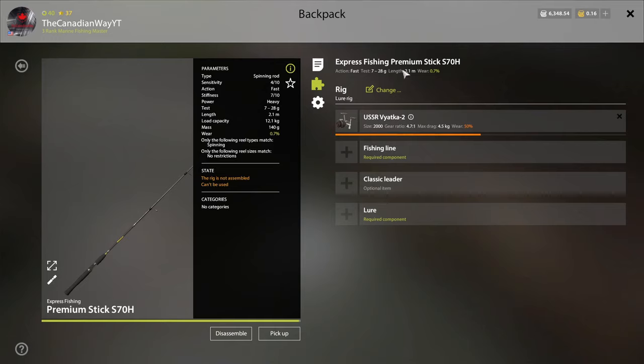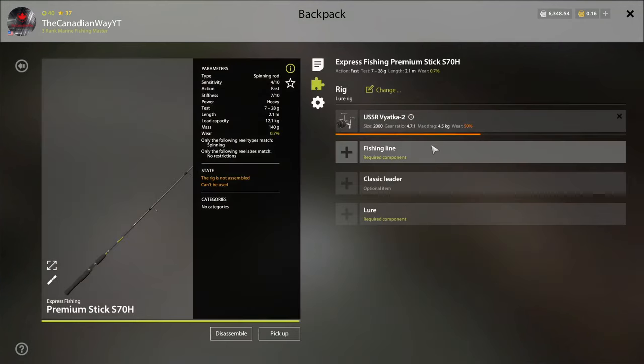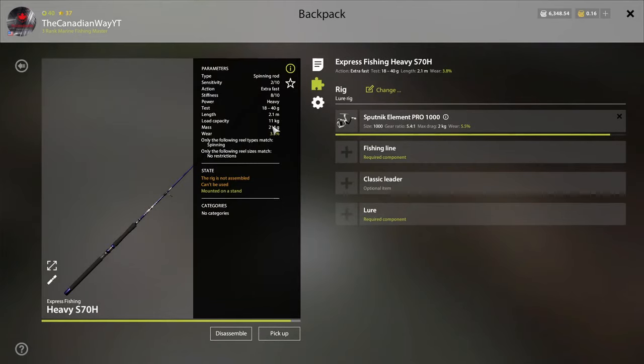For your leader with the Premium or the Heavy, I would recommend sticking around 12 to 15 kilogram fluorocarbon line. You can go ahead and use 19 or 35 kilograms if you like, but I'm just trying to get the leader size right with the rest of the setup. So I'd recommend using 12, 13, 14, or 15 kilogram leaders with this setup — it will do just fine. Just don't hook onto a big pike because that will break your line. So for your first ever setup: the Premium Stick 70H and the Heavy, with line matching your rod's load capacity.